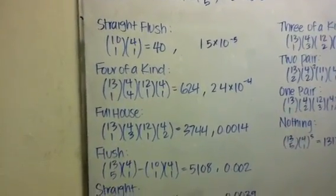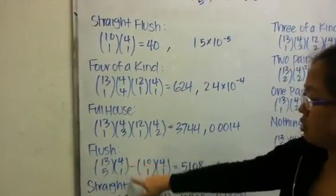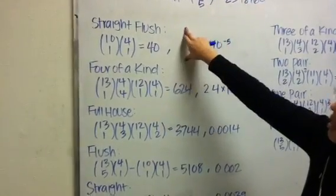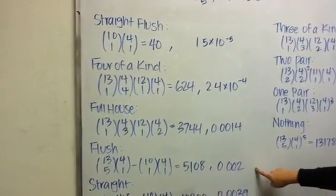For the flush, it's a hand that's all just one suit. From the 13 ranks you're choosing five, and from the four suits you're choosing one. We also have to remove the straight flush since that's a special case. That gives 5,108 possible hands with a probability of 0.002.